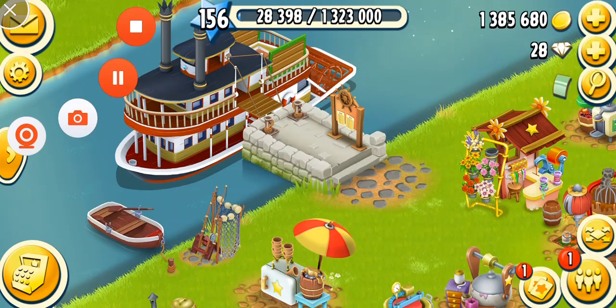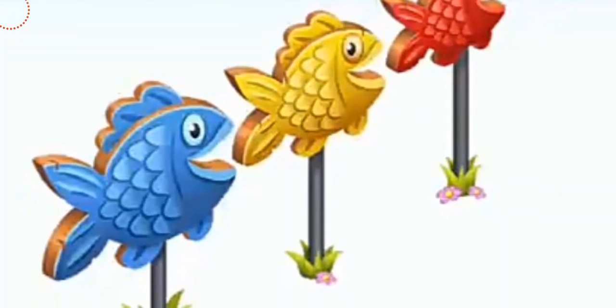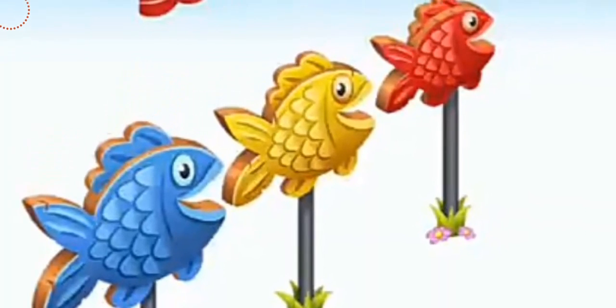Alright guys, so the first decoration is the fish fence, which has three kinds of fish probably made of iron — colored electroplated iron. One is in red, the second is golden, and the third is blue. They're basically just like fences for decoration, and I think these will look perfect in my beach area in my town.